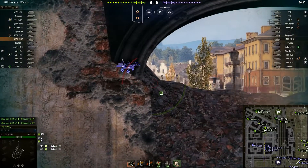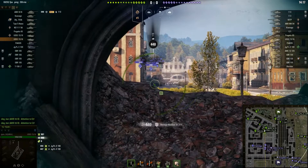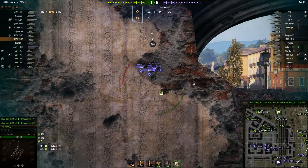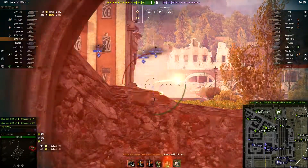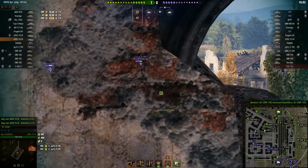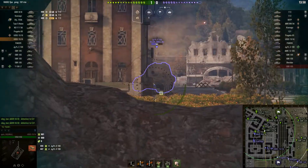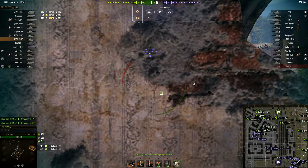Look at the position I'm in — I don't even really need to try to avoid them. I can just sit there and use that rubble in front of me. As long as my lower plate is protected, there's no way they're going through me. The only thing that would really hurt me would be an HE shell from a FV215B 183 or the Deathstar or something like that.